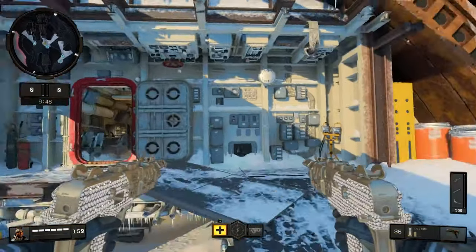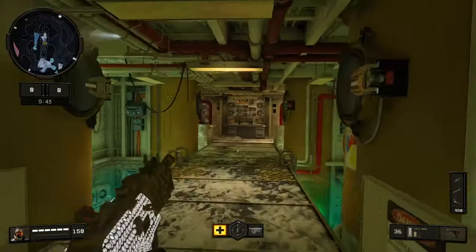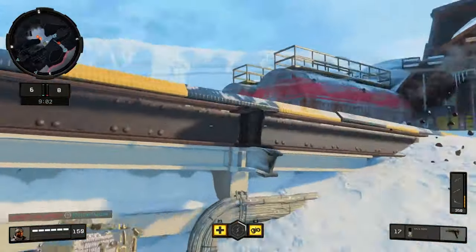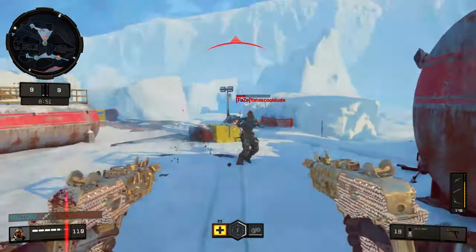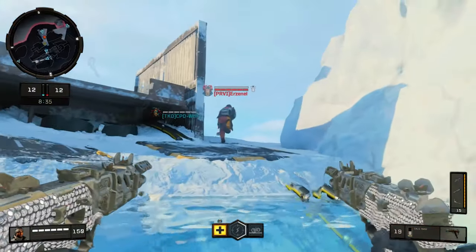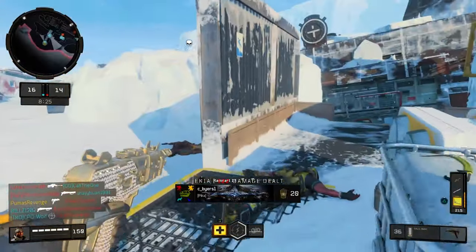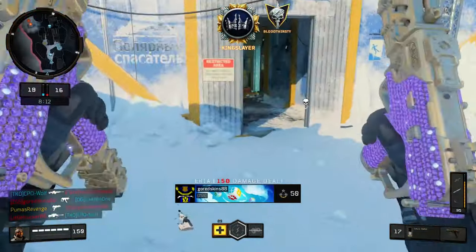This time we're on Icebreaker, and if you're new to the channel, I always do poorly on this map. I don't know what it is, but it's just not my cup of tea. There we go. If I get the kill, I should get the scavenger pack. That's how it works.